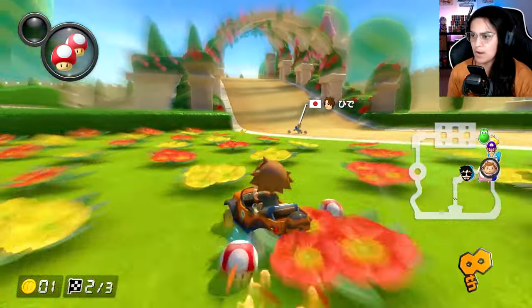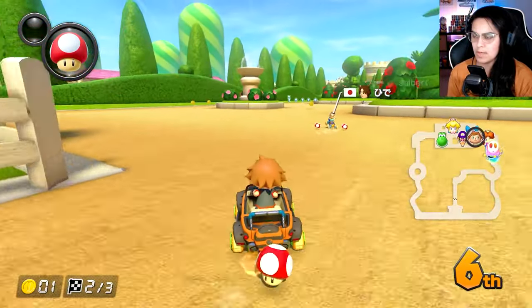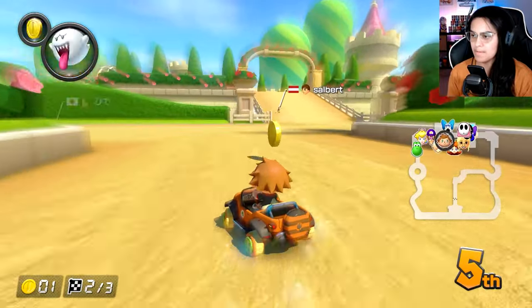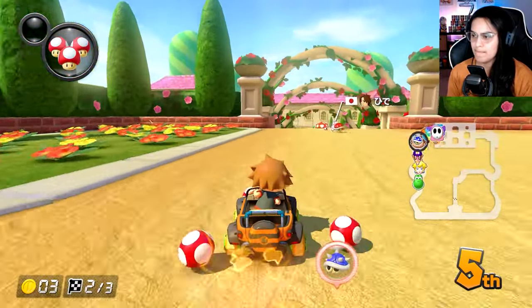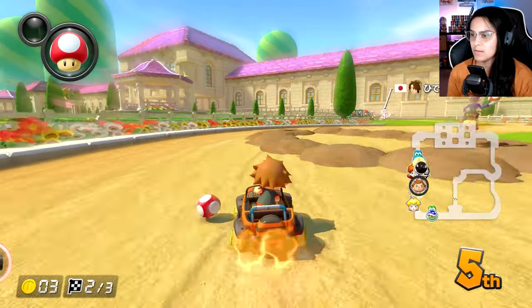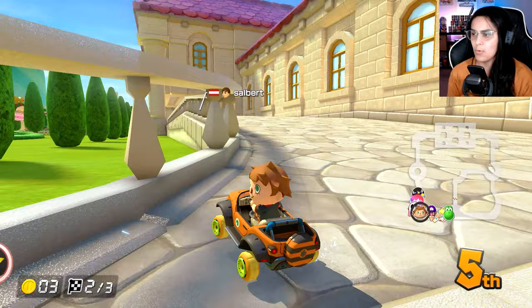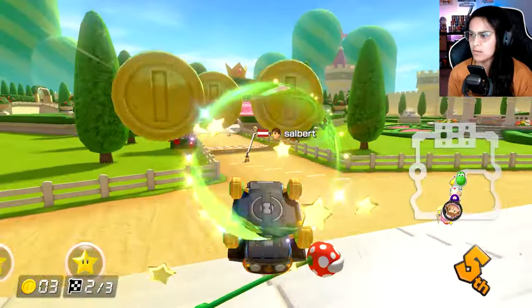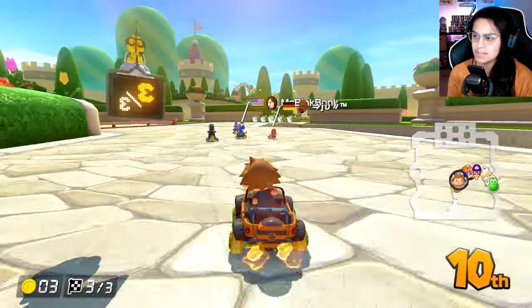Taking a gamble — there we go. Rosalina's gonna get the double, I'm gonna get the double. Come on, boost! I barely missed the item box. I am not doing well. Where's this guy at? I'm about to get chomped by a piranha. I got chomped. 10th place — I believe I just need a miracle at this point. Like a shock dodge would be amazing.